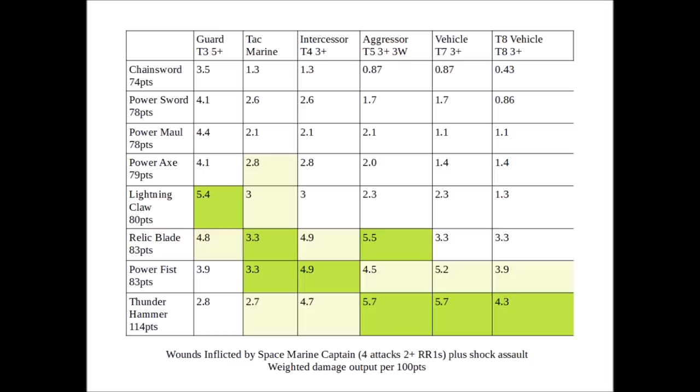Against the Tactical Marine, the Relic Blade and Power Fist are best — they were equal to the Thunder Hammer in terms of damage output, but obviously you pay loads more for the Thunder Hammer, which tips the scales quite a bit. When weighted for points, the Lightning Claw and Power Axe really aren't all that far behind. Against the Intercessors, the Relic Blade and Power Fist both win at 4.9, just outstripping the Thunder Hammer very slightly, though it catches up against the Aggressor — although the Relic Blade is still quite good here. Against Toughness 7 and 8 vehicles, the Thunder Hammer does still win point for point. Note that Power Fists in particular tend to be a more attractive option on Captains, because the minus-1 to hit only decreases you from a 2 to a 3 to hit, rather than dropping you from a 3 to a 4, which is a much bigger change percentage-wise.